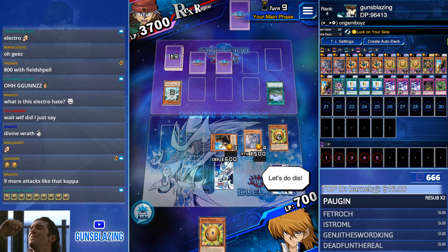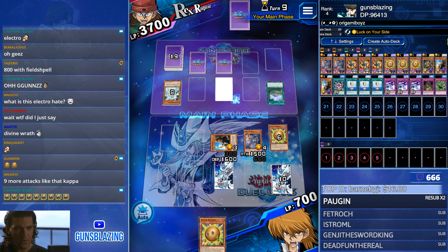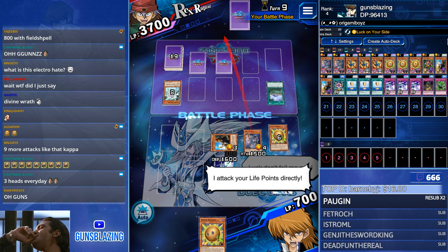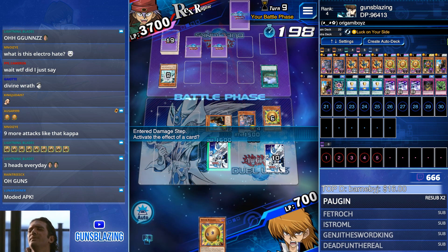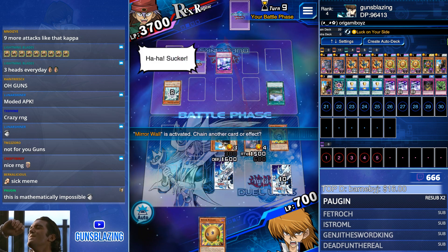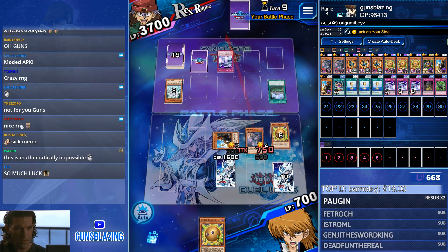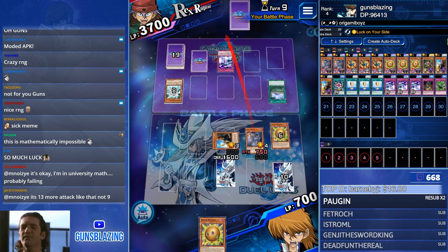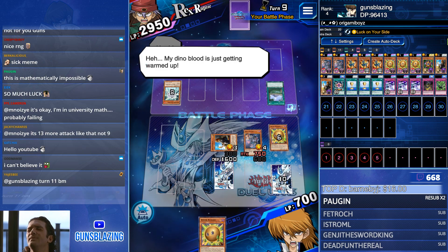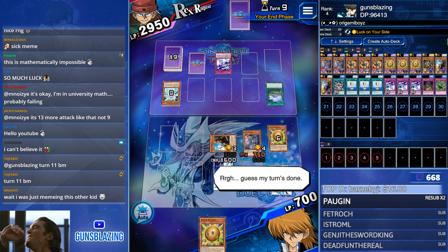Can we get three heads? We got three heads! I can't believe we got three heads again - how, Sway? All right, now we can start putting some real damage in. Nine more attacks like that. Looks like there's a Mirror Wall back there - yes there is. Now he's gonna pop Luck on Your Side! Just pay for that wall once and you'll be under 1,000, Rex Raptor. Maybe two Mirror Walls - Turn 11 BM!